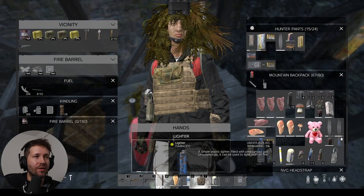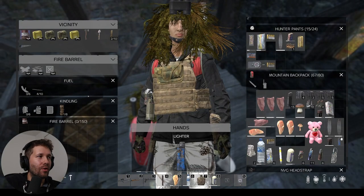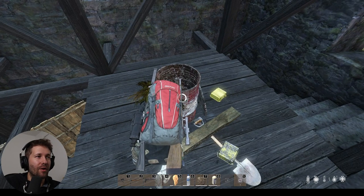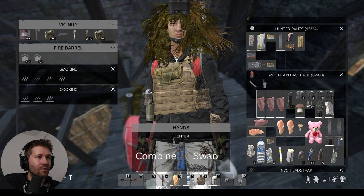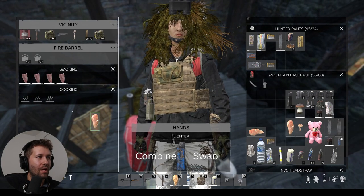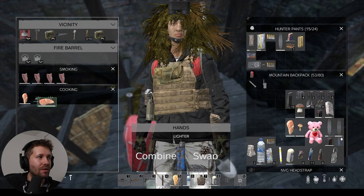Now that we have our fish fillets, we are going to cook them. In this case, we're going to use a fire barrel, which will allow us to smoke four pieces at once and cook three pieces at once.